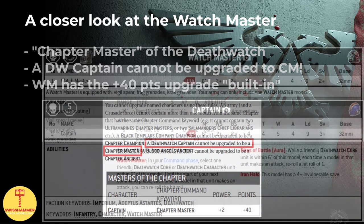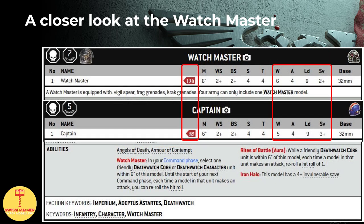Speaking of points, looking at his datasheet, he is now priced at 130 points, which puts him 5 points above the cheapest firstborn captain without any special wargear. Compared to that firstborn captain, the Watchmaster gains an additional wound, a 2+ armor save, as well as his ritual spear, making him very decently priced.